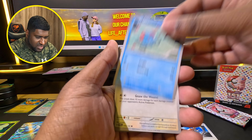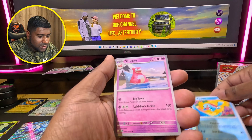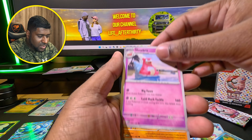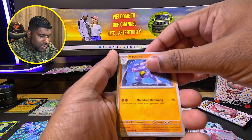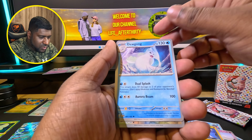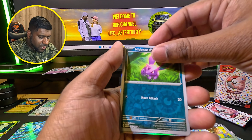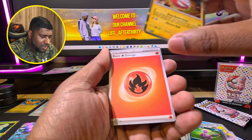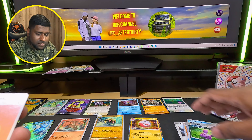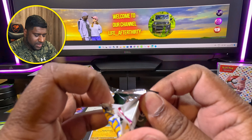Next pack: Doduo, Tentacruel, Raticate, Squirtle, four Blastoise, Slowbro, Machoke. A Dugtrio - Dugtrio's pretty cool. Pidgey, Nidorina, Electrode, and energy. Okay so this is the last one from the six-pack booster bundle.